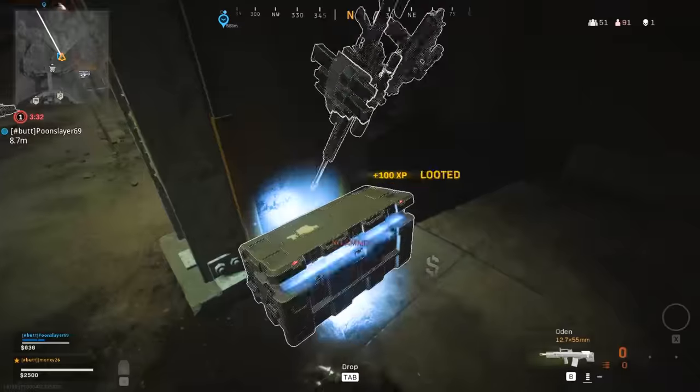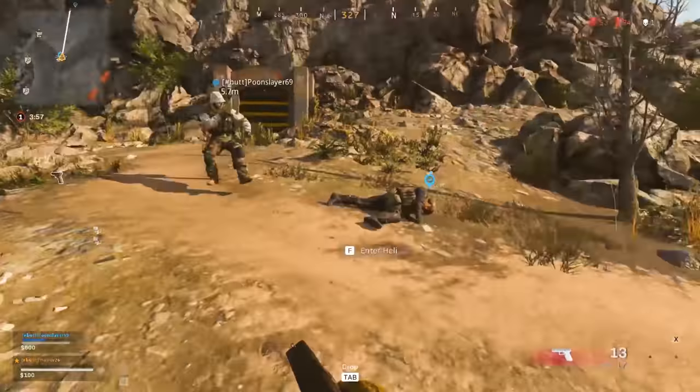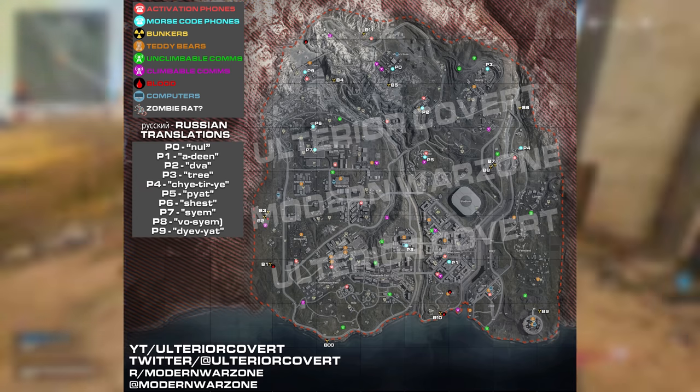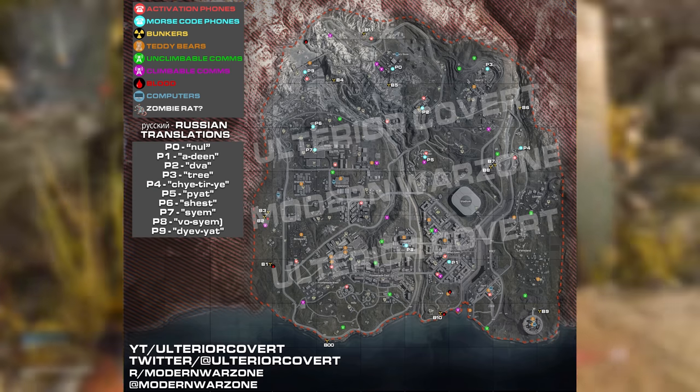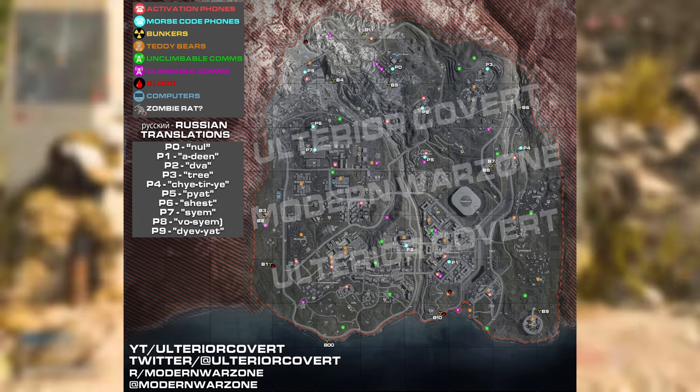Vaults are huge in Warzone — they often give you multiple loot boxes, including a few legendary ones. These can be opened if you find an access key card by looting or grabbing it off a dead enemy. Be careful if you try to enter one, though, because there are people that camp outside of them waiting for someone to show up with an access card to get some free loot.